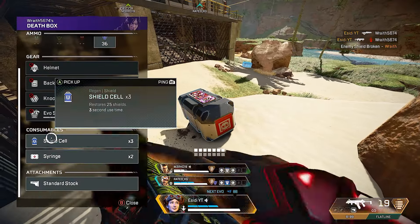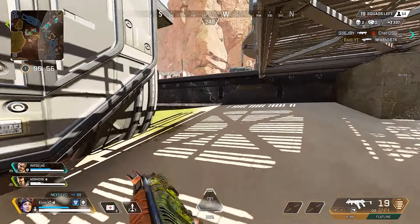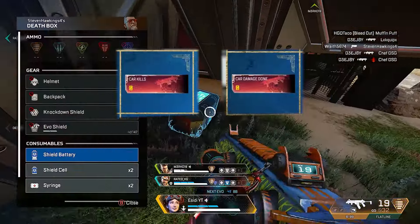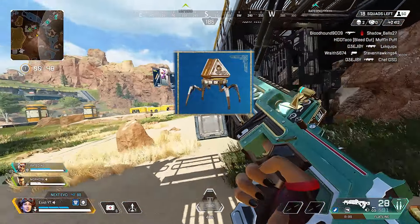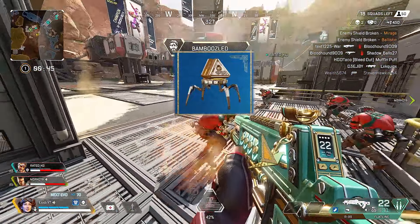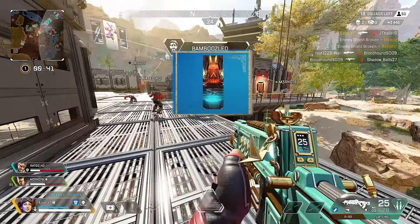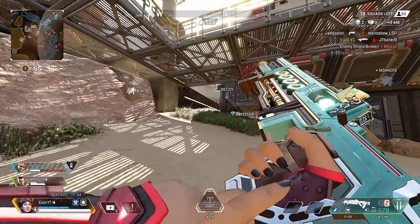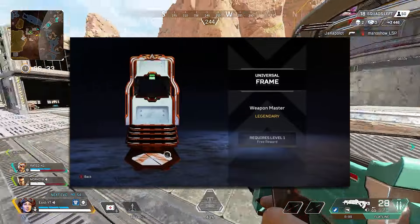If you didn't already know what the point of leveling up your weapons is — it's not just for bragging rights, but you also get in-game rewards to show off. For each weapon, you can unlock badges, trackers that display how many kills and damage you have with that weapon, and a free Apex pack that contains a guaranteed legendary item of the weapon you leveled up. Once you go all the way up to level 100, you unlock a banner frame that you can use on any legend you want.